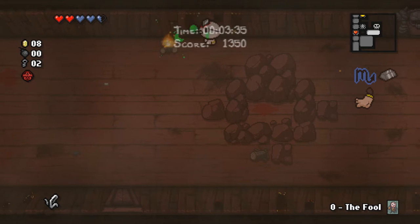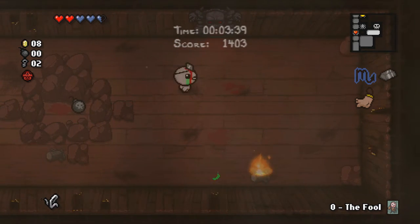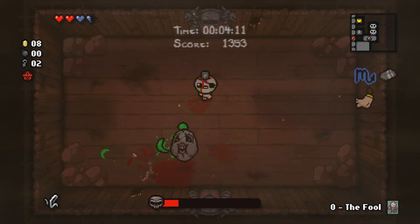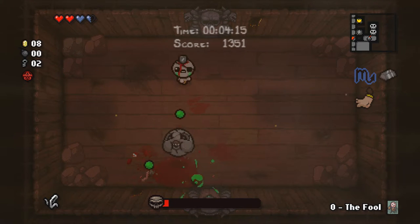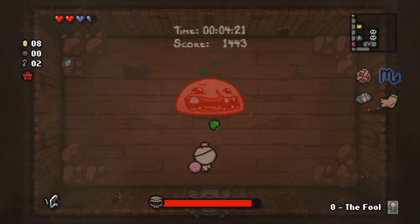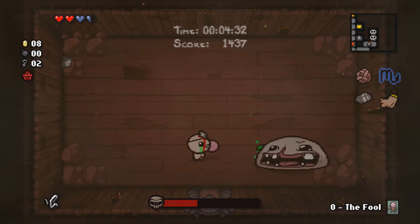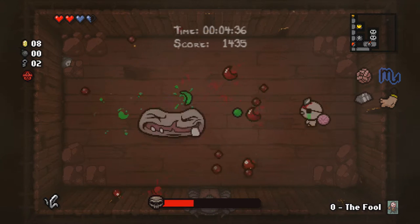It's usually a devil room. It used to be Book of Belial too, but it got nerfed — I'm so upset. We died, but those enemies, the hosts and the walking hosts, they're my weakness. Monstro is the easiest boss in the game, hands down. Got a little bandage girl action right there.